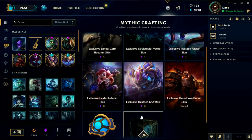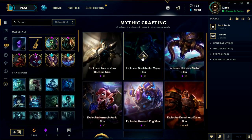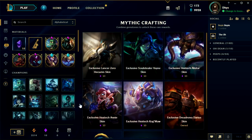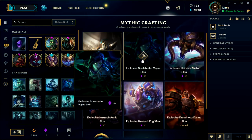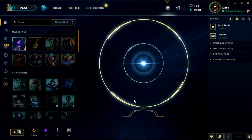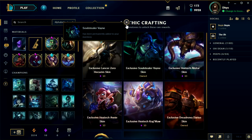We have gotten 10 gemstones — now, which one should we craft? I was thinking of getting Vayne because I play Vayne quite a bit. But the new Alistair skin is up and that looks pretty nice. I don't really play Alistair as much though — whereas Vayne, I still play Vayne. So you know what guys, we're going to craft a Vayne one. We got Soul Stealer Vayne, unlocked permanently — nice!